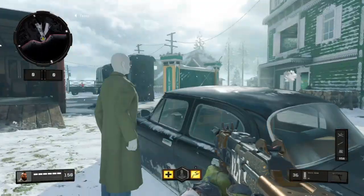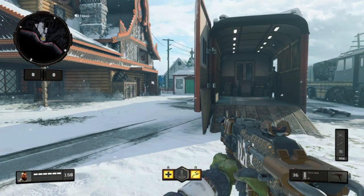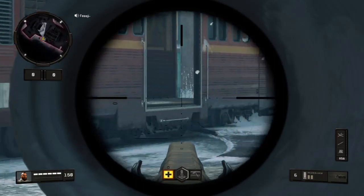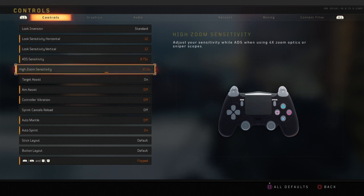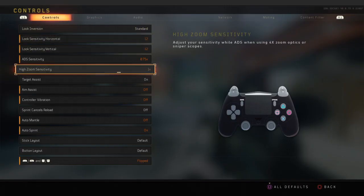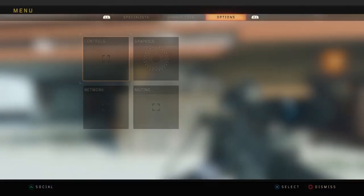When you're strafing in a gunfight, make sure your aim down sights sensitivity is going as fast as you're strafing. High zoom sensitivity is when you're using a 4x scope or higher. Let me pull out my sniper — at 0.25 you can see how slow it moves. High zoom sensitivity adjusts your sensitivity while aiming down sights with a 4x or sniper scope. A 3x or 2x falls under ADS sensitivity. I have mine set to 1 — you can see the difference in speed.